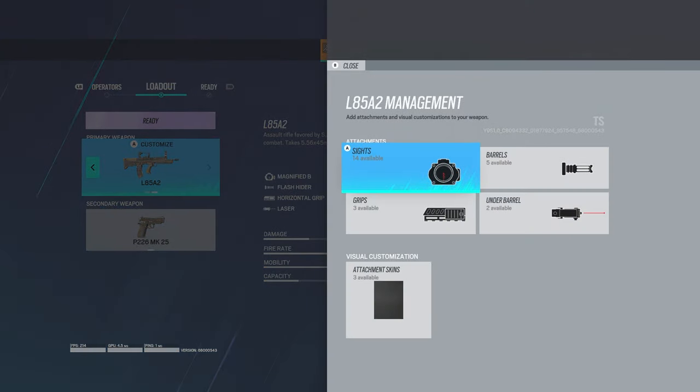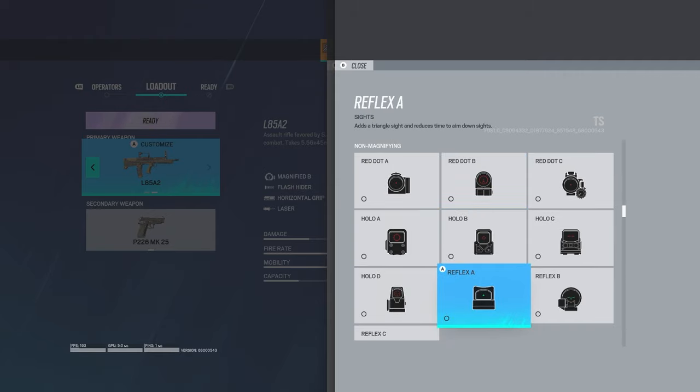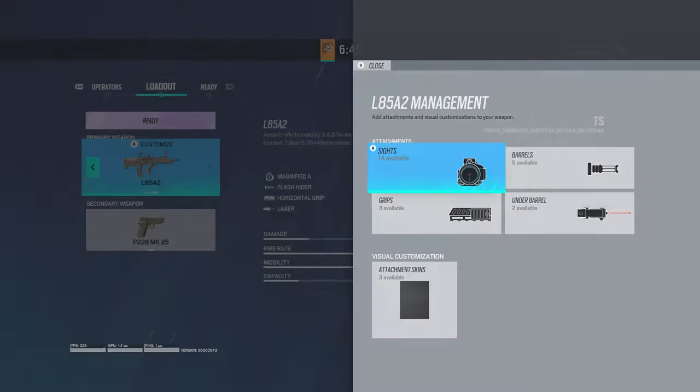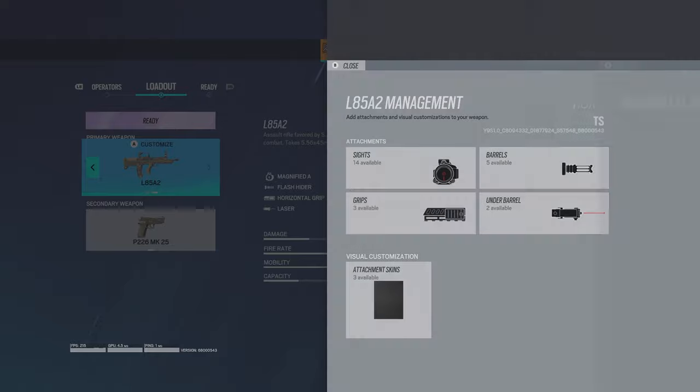Jumping right in on Sledge. As you can see, the ACOGs are back. I'll show you both. I think these are going to be the go-tos. This one's the old 1.5 scope but more zoomed in, and this is the classic ACOG. The Magnified C is here as well, but I'm not going to be using that one. From my testing — I've been playing for about an hour on the test server — I think these two are the best.